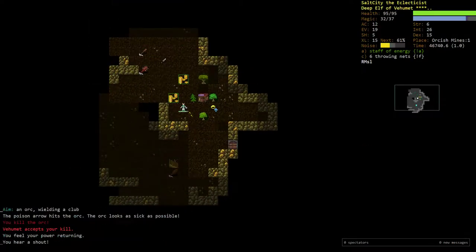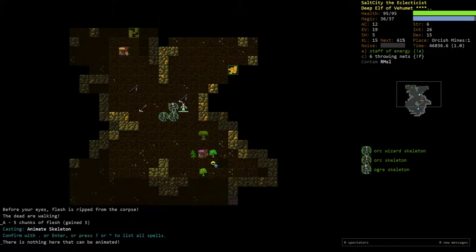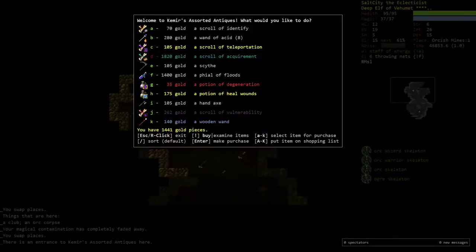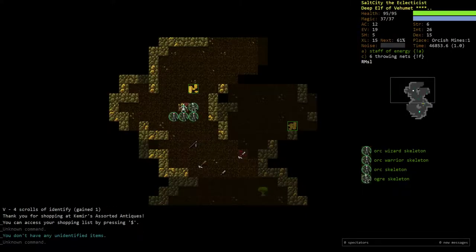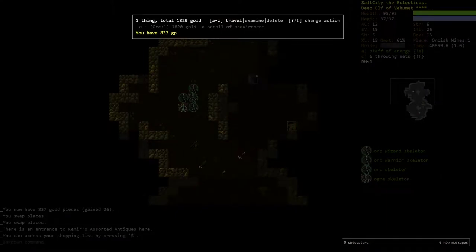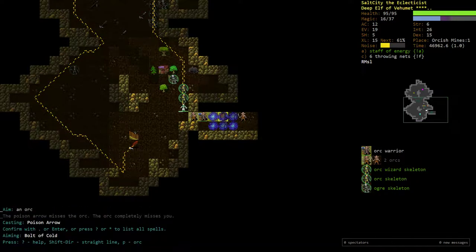That two extra AC is kind of pretty good for this character. It's two AC we didn't have, and it makes us a little bit more survivable. I went down here expecting that ogre to have rotted away because I talked for so long, then I realized this game is in real time so it doesn't matter. Picking up a couple more Acid charges — Heal Wounds and Teleportation are always great to pick up. I'm going to put the acquirement scroll on my shopping list. At 2,000 gold, that's most likely going to be never picked up, because it's unlikely I'll have that much spending cash.